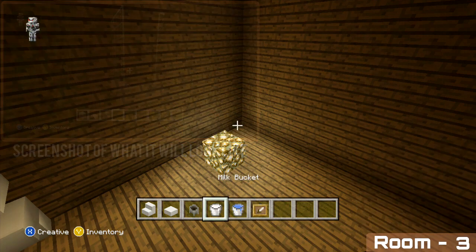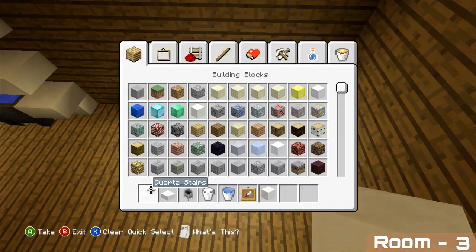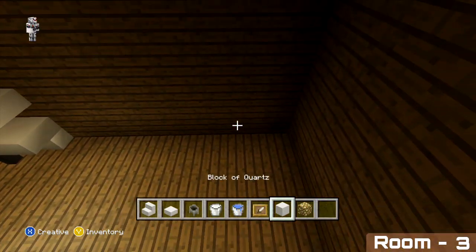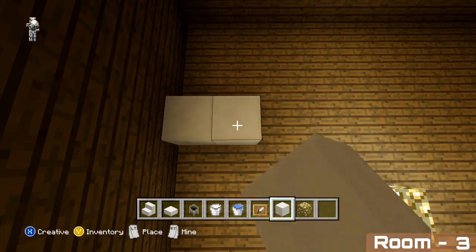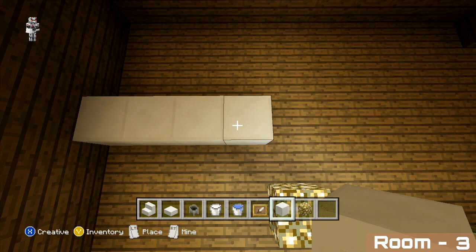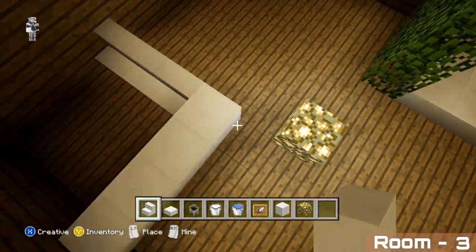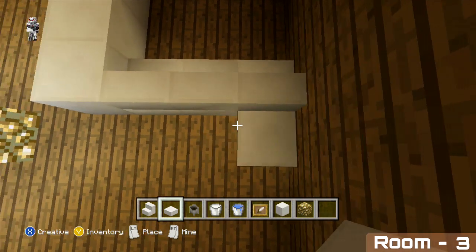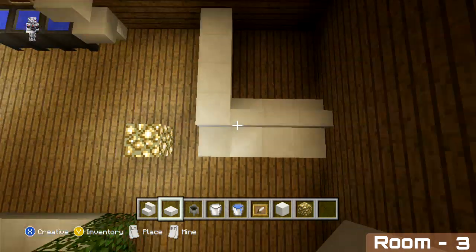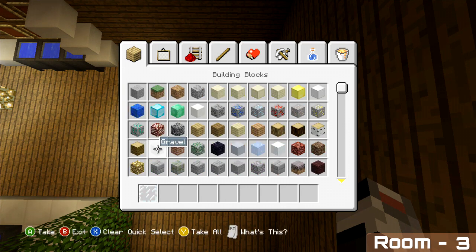To start the shower, count three blocks out and on the fourth block place four quartz blocks back. On the right hand side of the last block, place three quartz stairs facing inwards. That's the outside border almost done — across the front row just add four quartz slabs. On the four quartz blocks, place your glass panes finishing one block beneath the roof.